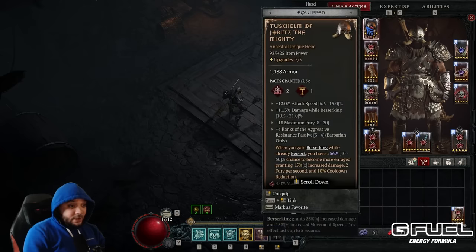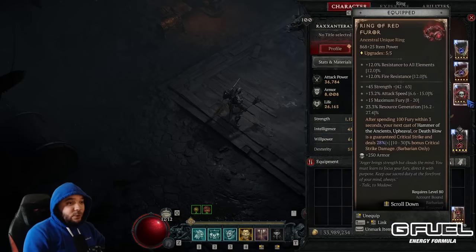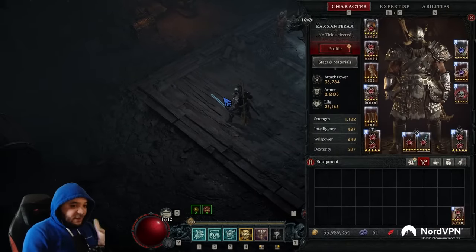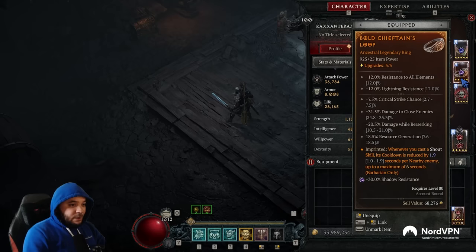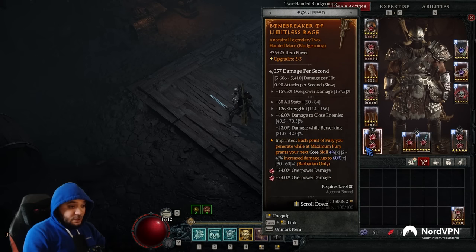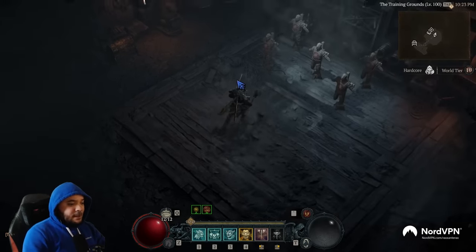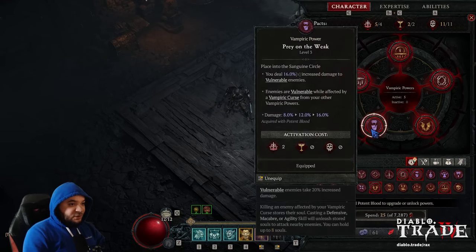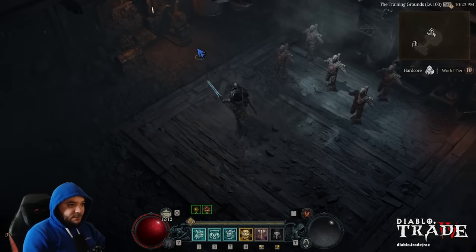I need a better Tusk Helm — this one isn't great. I'm going to show you the Tibalt's Will and Red Ring setup for higher damage with a little less quality of life. Just like in the guide, make sure to have damage while berserking on your ring, your weapons, and everywhere across your gear — berserking damage is stacked throughout the entire build.